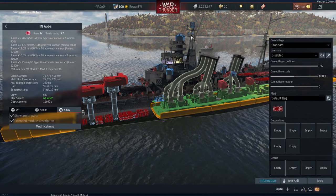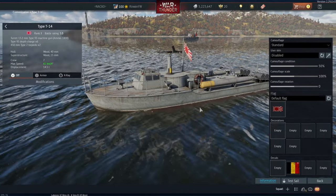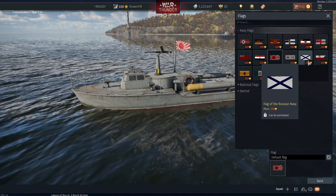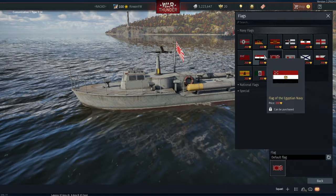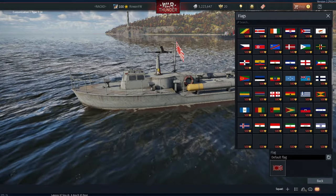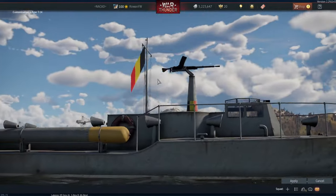And now for a final addition, unless I missed something: customizable flags. You might have noticed earlier in the video that there is a new tab, and when you click on it you can change your flag. These are the navy flags of the in-game nations we already have, so these are flags that should already be findable on other ships in-game. Sadly they are all GE flags, but that is kind of standard nowadays. Then there are national flags — a flag of every single country, like you have decals. Lots of national flags, and of course I've gotten my own flag as well.